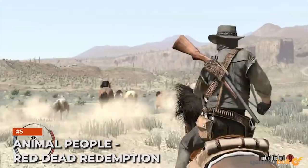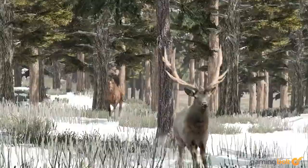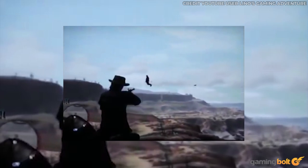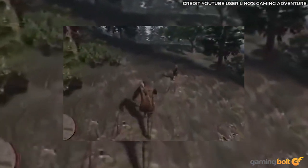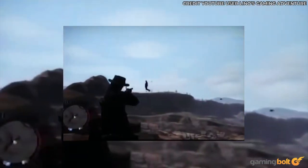Animal People – Red Dead Redemption. The Wild West can be a strange place, but Red Dead Redemption surpassed all expectations with its strange Animal People. One could discover humans flying like birds, dogs picking up guns, and of course the Donkey Lady. The glitch apparently happened when animals spawned with human models, though it was patched in a subsequent title update. Nevertheless, for those unaware at the time, it was a terrifying sight.